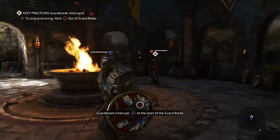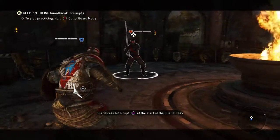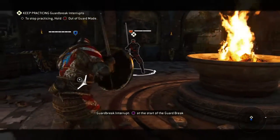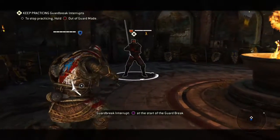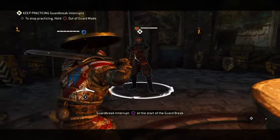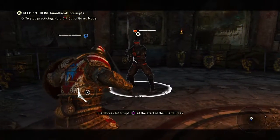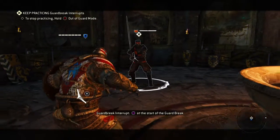Alright, so the game says guard break. To guard break, to cancel it, you have to press square at the start of the guard break — meaning at the start of your enemy's guard break. Basically, it means when they come into contact with your character.